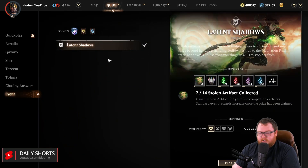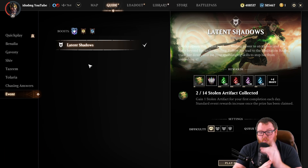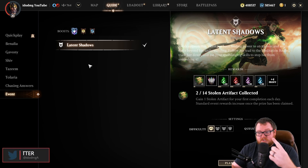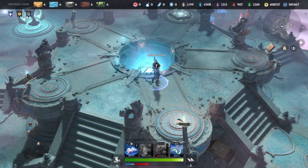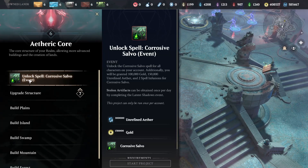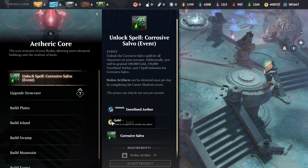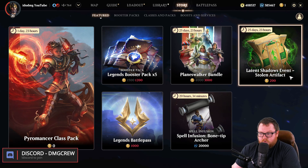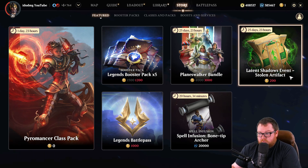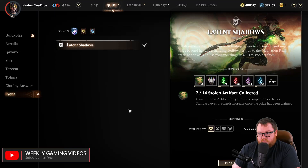They also added a new event called Latent Shadows. It's exactly like the event they had last month — once a day you can do the mission, and the first time you complete it each day you get an artifact. Once you have 14 artifacts you can unlock a new card, gold, and some other stuff. That means playing the mission once a day for two weeks, or buying the artifacts for $2 each — so $28 total to skip it all.